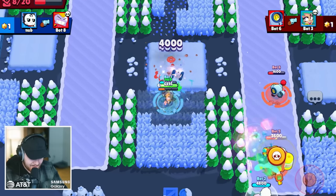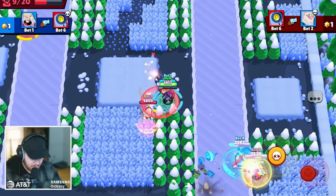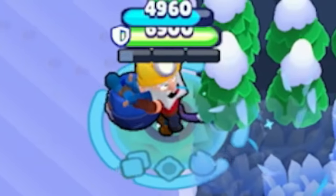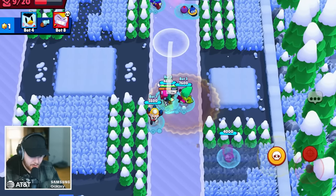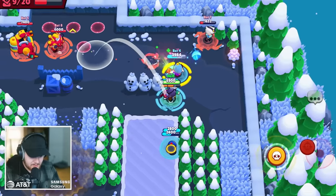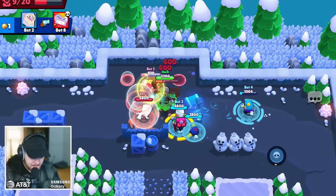Double thrower action — dynamite come on! Let me Cheeseburger you — there's the health. 4,000 damage, and how am I still on him? All right, I'm on Byron — bring me to the front line! Boom, 4k and dead, dead. You can get off and start fighting people. He's so cool — I love this brawler.